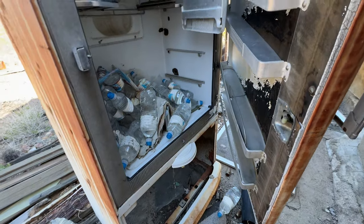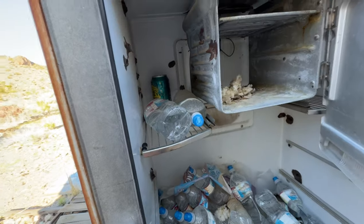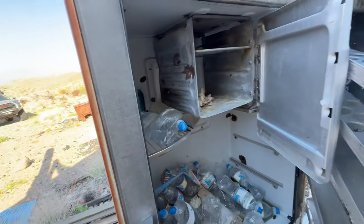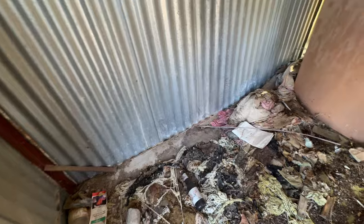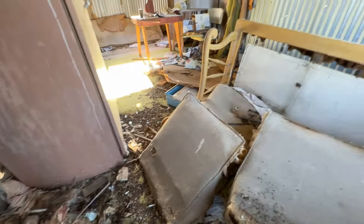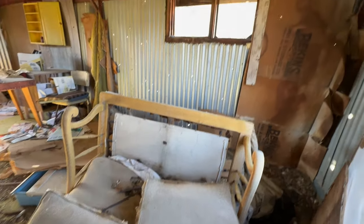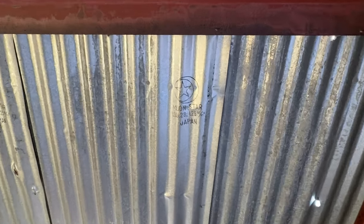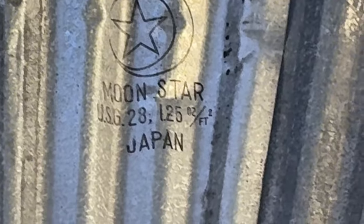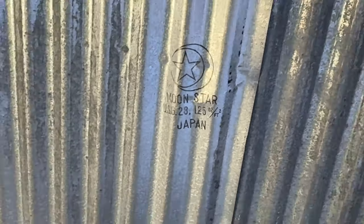Water — that's the water source. There's a label — I don't know if you can see it. It says Moon Star, May, Japan. USG 28, 125-02 feet, Japan. I'm not sure what that means. It's on all of this. If I can get over there to see it better.